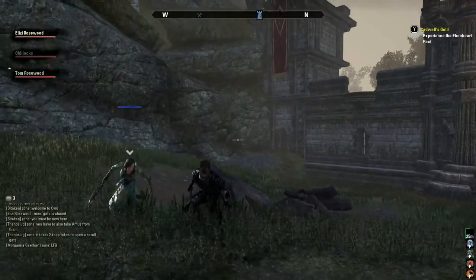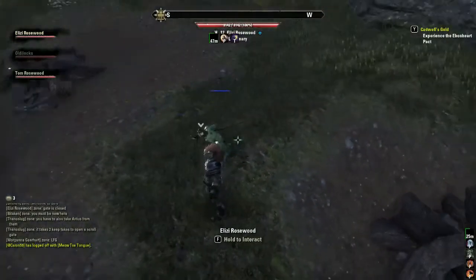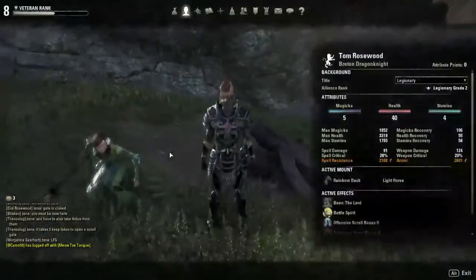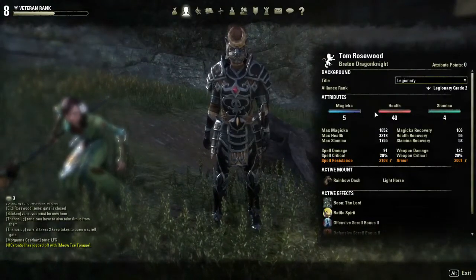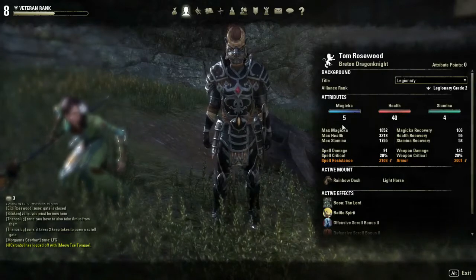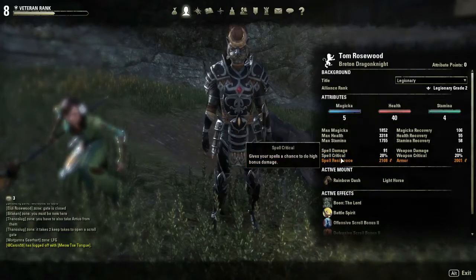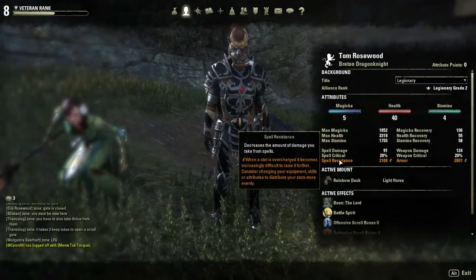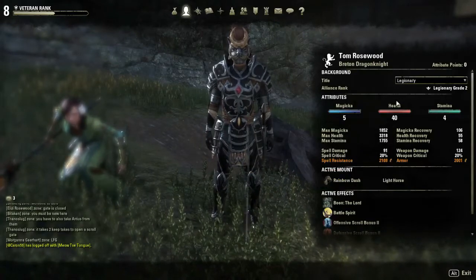So this is Elder Scrolls Online. Right now I'm playing with my wife — her character is named Eliza Redwood and mine is Tom Rosewood. This is the stat screen; it just shows our stats. The orange means it's overcharged, which means it's basically hit the soft cap. So we've got overcharged spell resistance and armor. We're a pretty tanky character.